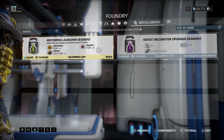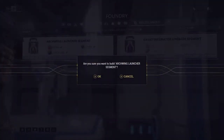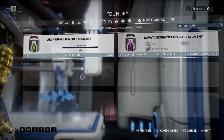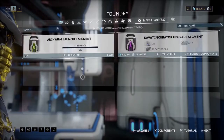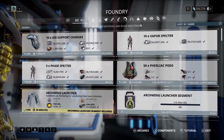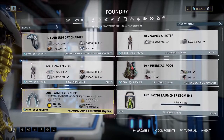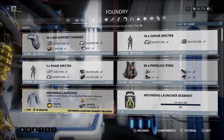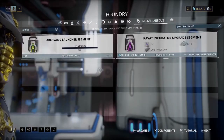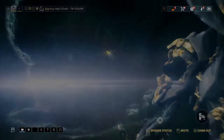Now on with the quest. All of the materials for the launcher segment have been acquired, which means it is now time to craft it. Wait — I have to wait 12 hours? I thought I had to wait 30 minutes. Whoa, whoa, whoa. Oh, this is the one you have to wait 30 minutes for. I thought it was like 30 for both. God damn it.